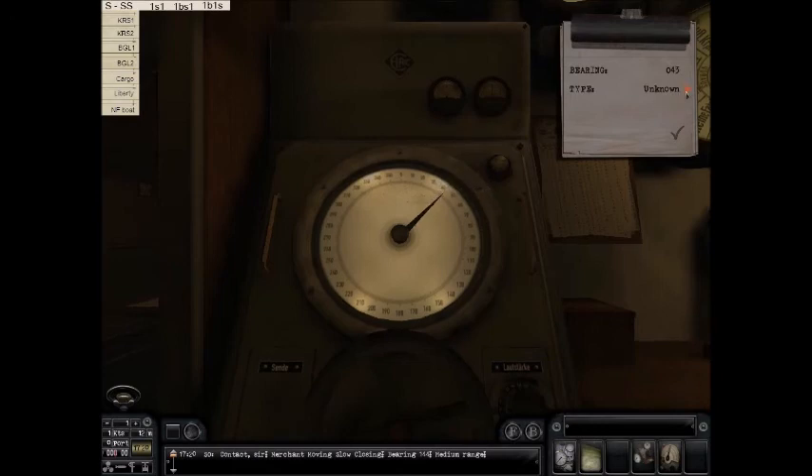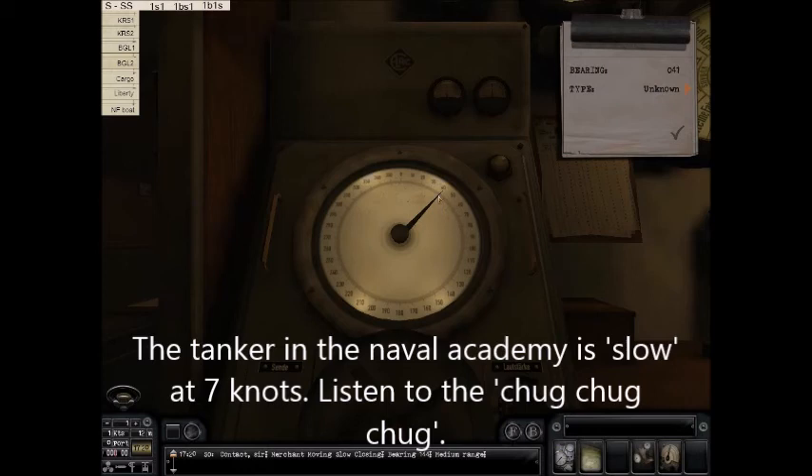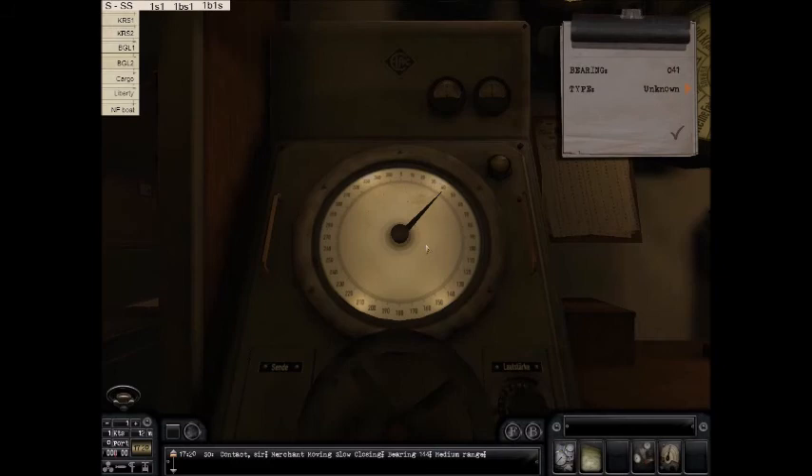It says 'unknown' — but when those words pop up, whether it's 'merchant' or 'warship,' that tells me it's well within 7.5 kilometers. This is a slow ship — this is actually the tanker in the Naval Academy, going around 7 knots. That's what he's programmed to do, well within the slow range. Notice the slow chugging of the engine.